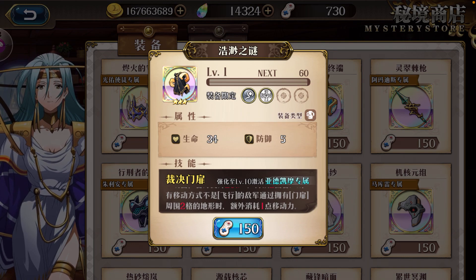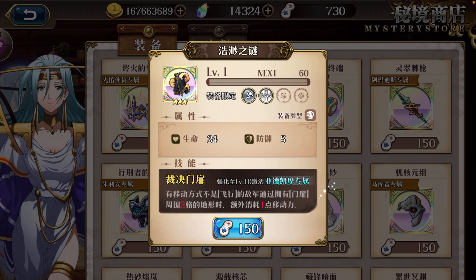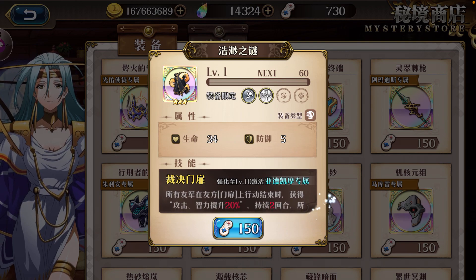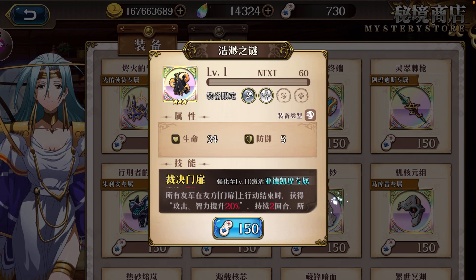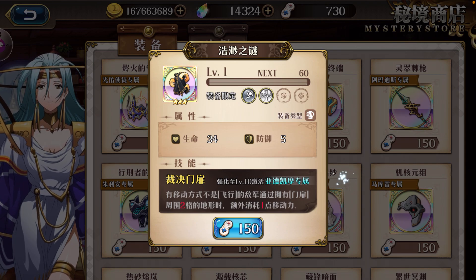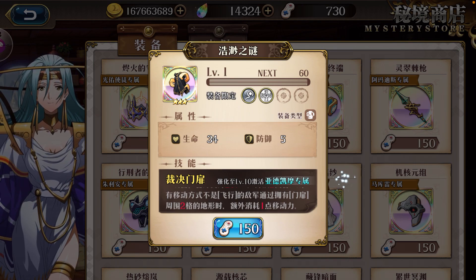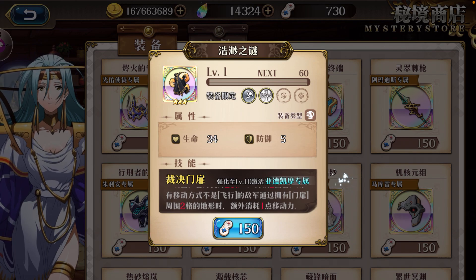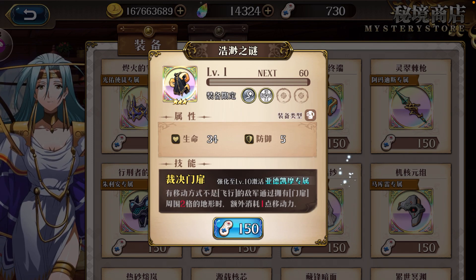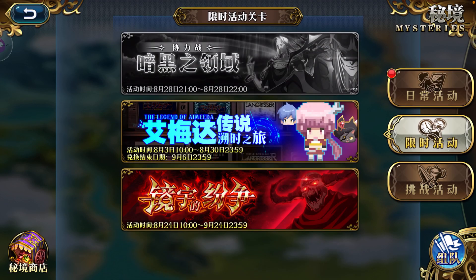I apologize that I was not able to test it since I didn't get this exclusive. To summarize: first, when allies travel on the door they get attack and intelligence buff which lasts 2 turns. Second, if enemies' movement pattern is not flying and they travel near 2 blocks around the door, for each block they try to move they will consume 1 extra block of movement.